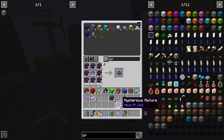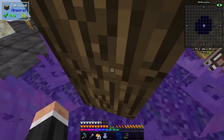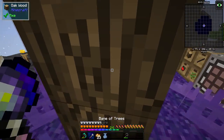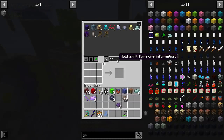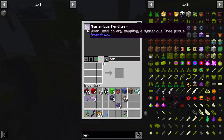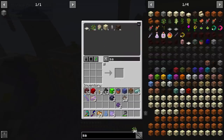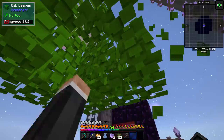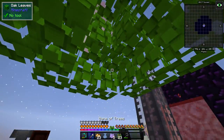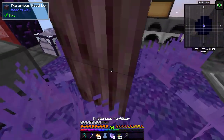Yep, fertilizer, and let's get a crook - we have got a crook, there we go. I think I did show you guys how to do this ages ago but in case you want to know - oh, that should have changed, I'm sure that should have changed. Was it not that one? I thought it was that one. Oh yeah, when used on any sapling a mysterious tree grows. Maybe we need more - okay, let's try again, attempt number two.